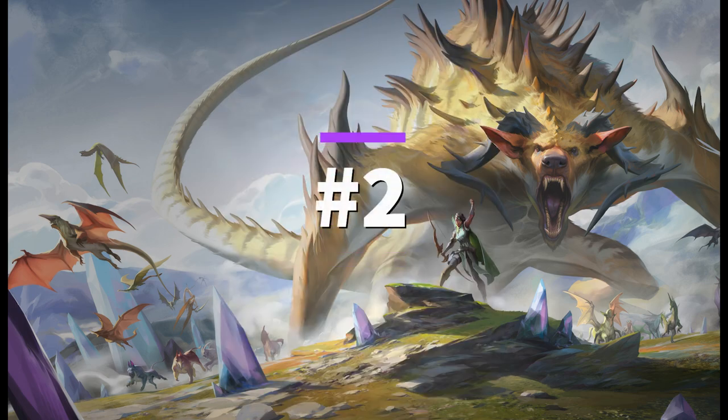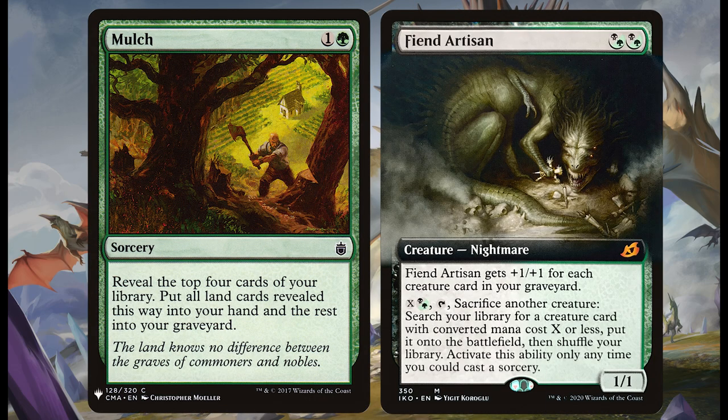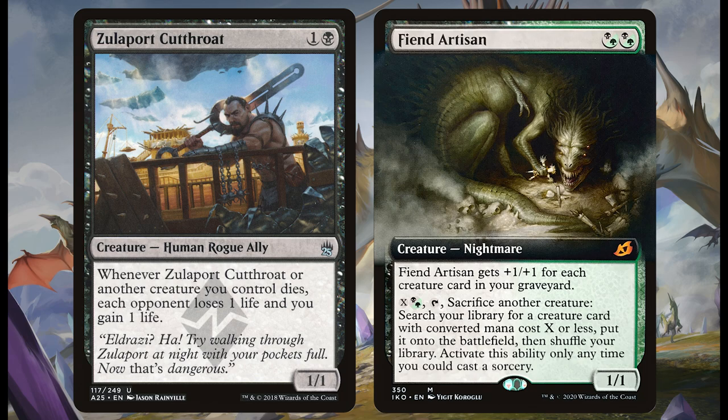My penultimate pick at number two is the graveyard boy himself — Fiend Artisan. He costs a super cheap two mana, green or black, your choice to bring out, and the first line has me spooked: he gets plus one, plus one for each creature in your graveyard. If you're playing Golgari you're going to be putting cards in the graveyard anyway, so whack out that Mulch and any other graveyard-feeding cards and he'll be bulked up in no time. You can also tap and sacrifice a creature to tutor another creature onto the battlefield — you're killing one but gaining a new one, and the sacrificed creature just bulks up your Fiend Artisan further. Combo that off with something like Zulaport Cutthroat and you're doubling down — strengthening your Artisan and gaining life whilst chipping away at your opponents' life totals.